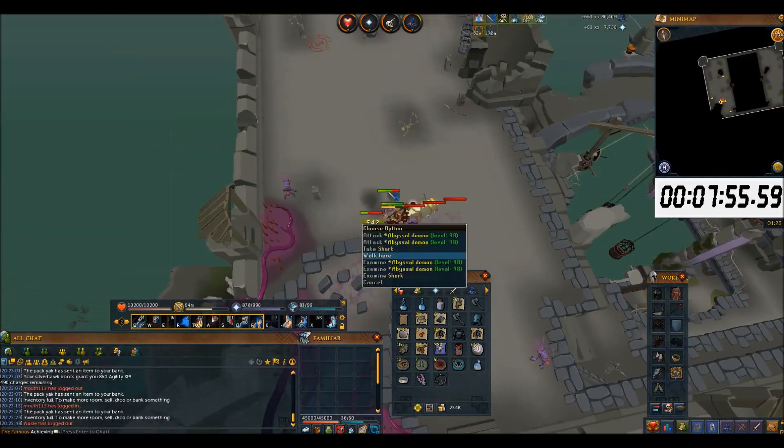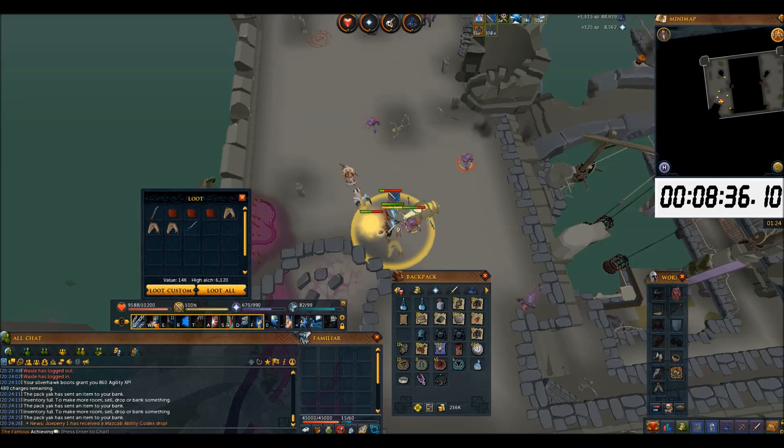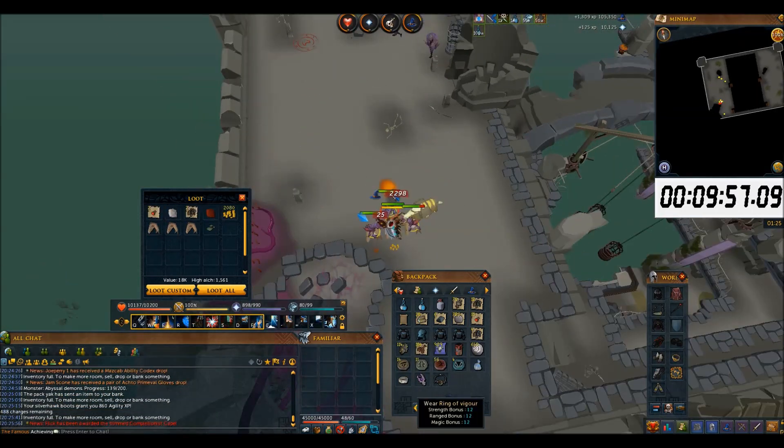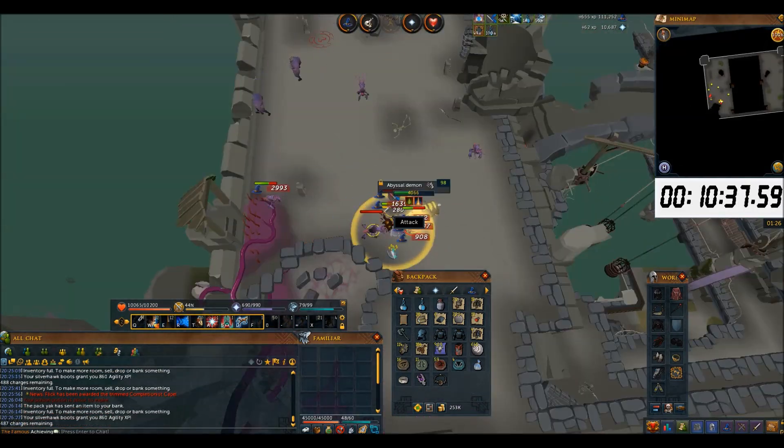I also use Vampirism Aura to help survive, but if you don't have it, you can just use Soul Split. One cool thing about Vampirism Aura is that it allows you to deflect melee, which is great if you don't have Soul Split a lot.